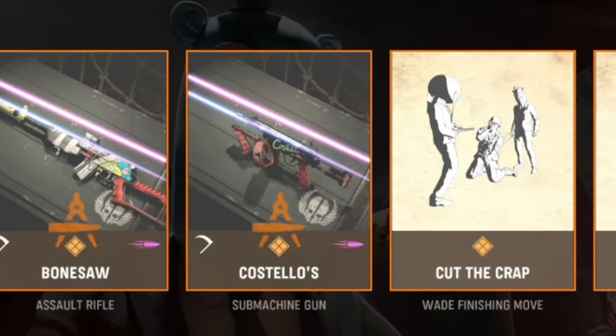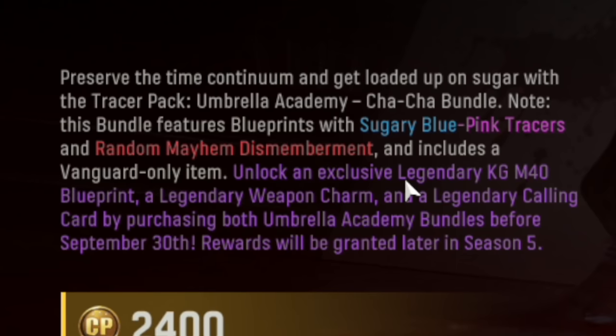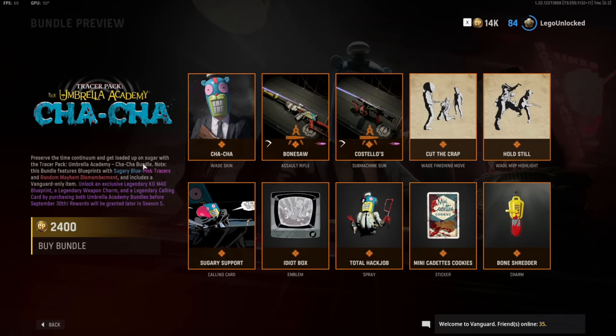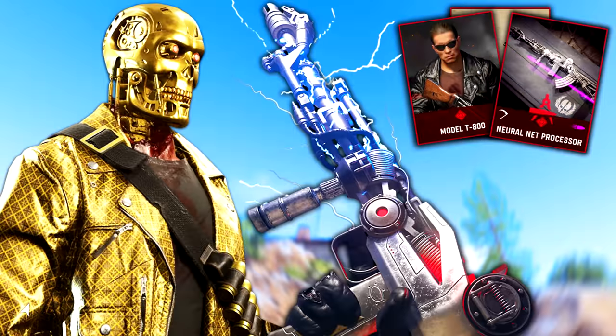If you buy both the Umbrella Academy Bundles — only one of them is out right now — you're going to get a Legendary KG Bundle, a Weapon Charm, a Calling Card, and a bunch of other stuff. Which is funny because we don't even have the rewards for buying both Terminator Bundles yet.